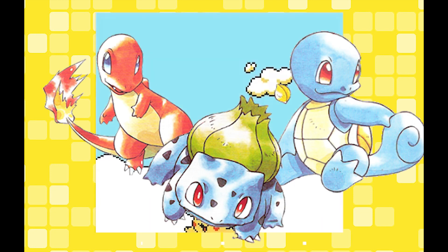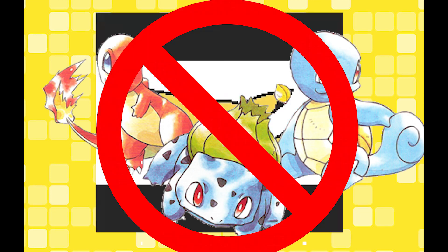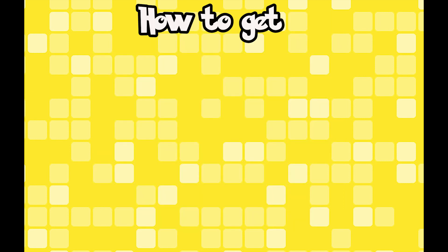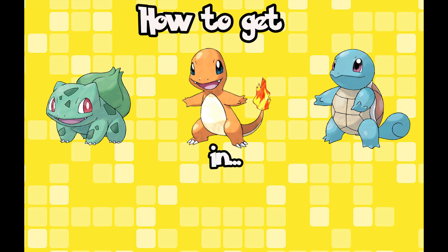Unlike Pokemon Red and Blue, you don't get to choose a starter in Pokemon Yellow, and you have to use the Pikachu that Professor Oak gives you at the start of the game. However, there is a way to get them in Pokemon Yellow, and I've actually come across quite a few people who didn't know about this. So this is just a short video on how to get Bulbasaur, Charmander and Squirtle in Pokemon Yellow version.